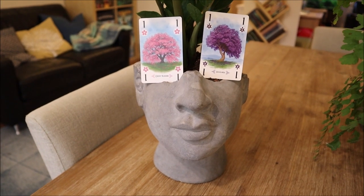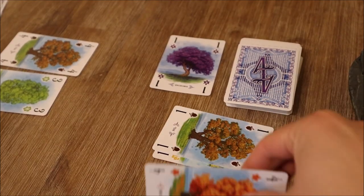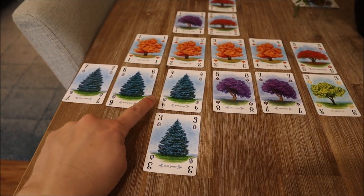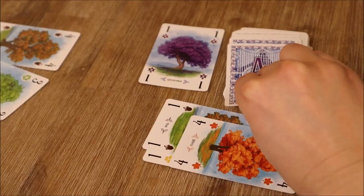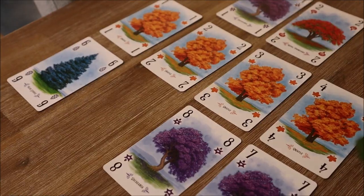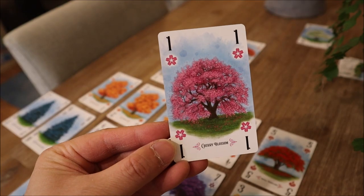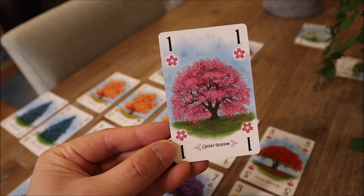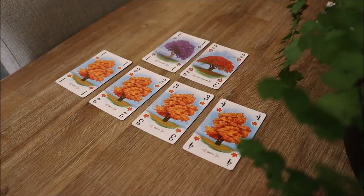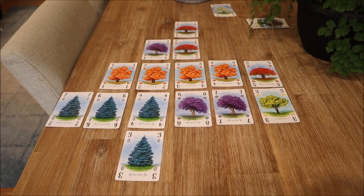There is a catch to all of this, however. Players will only get to score the pathways of their tree species if they have the highest value suit of that tree in their hand at the end of the game. If they don't, they score nothing — this is definitely not a game where players will bear the fruits of their labour. If a player scores a pathway with an eight but another player has a one of the same species, the one trumps the eight, allowing the player with the one to score their pathway. Whilst all of this point scoring sounds like a spaghetti western, it culminates to a game of such great thinking that it's worth dabbling in.